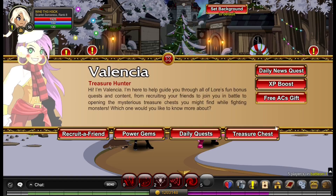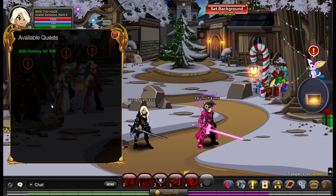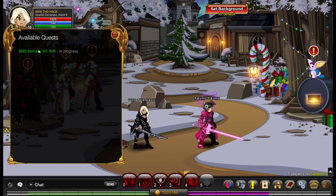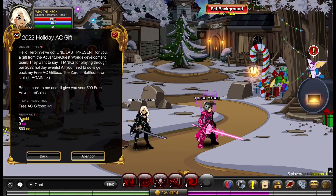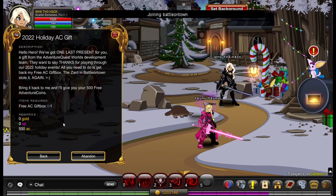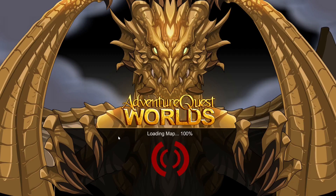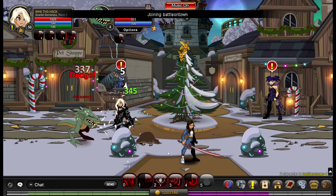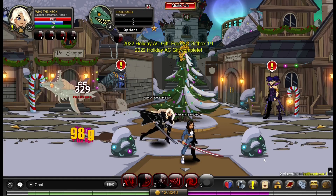I'm going to show you how to get the free ACs by vanilla CEO. Just accept this quest — as you can see, it gives zero gold, zero XP, and 500 ACs. I'm going to quickly go up to Battle-on Town and battle the Frog Zard, which I believe is a 100% drop, and I just got it.